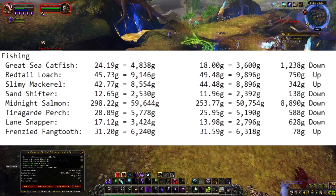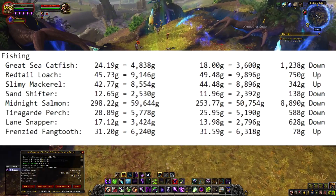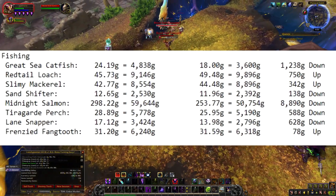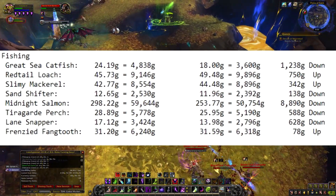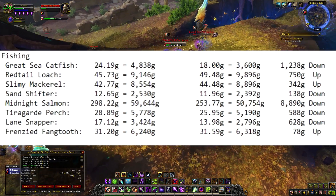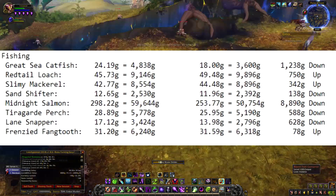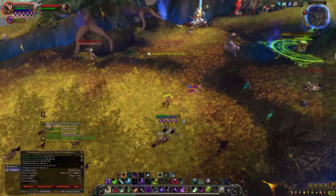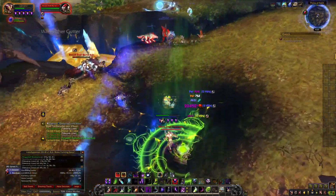With fishing: Great Sea Catfish is 1,238 gold down. Red Tail is 750 gold up — which is amazing. Slimy Mackerel is 342 gold up. Sand Shifters are 138 gold down. Midnight Salmon is 8,890 gold down — which is crazy. Perch is 588 gold down. Lane Snapper is 628 gold down. Fringe Fangtooth is 78 gold up. Fishing is slow compared to every other gathering, but if you're going for anything, go for the red tails — they're easy to get.